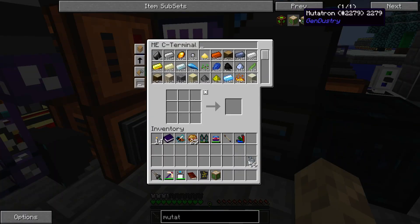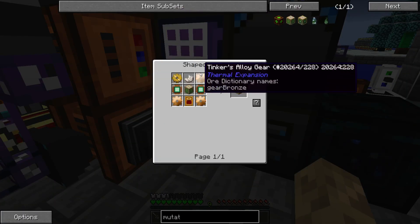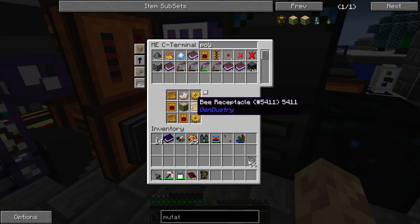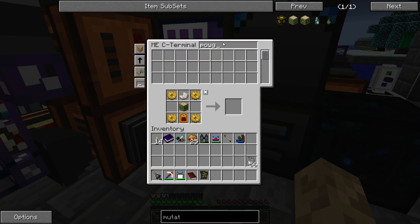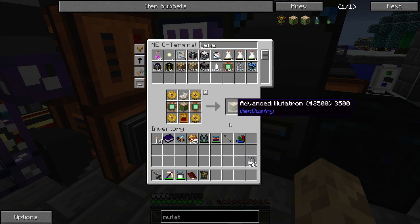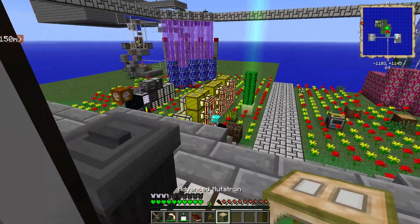Let's see what we need here. I need a bronze gear, nether quartz, a power module, and a genetics processor. I don't know if I have that recipe in here — okay, let's go ahead and get that. And now we have a thing called an advanced mutatron. I didn't know this existed either — learn something new all the time.